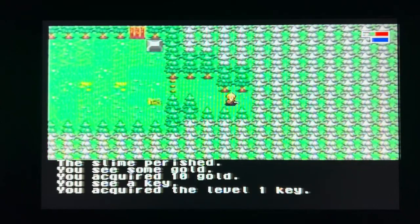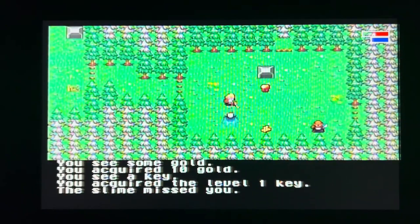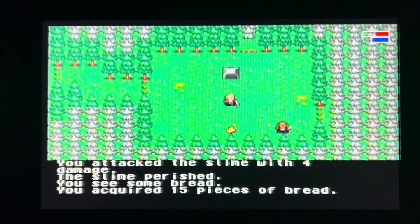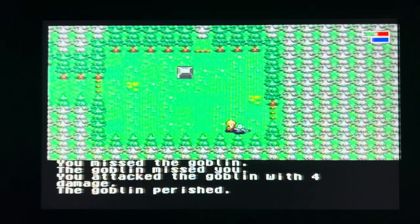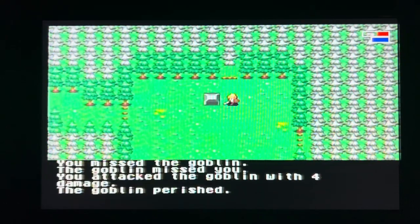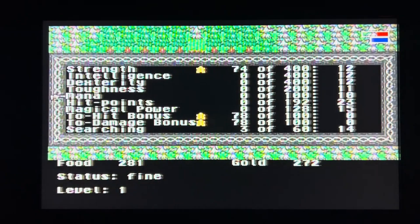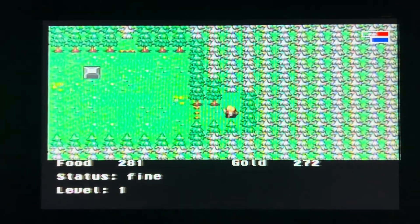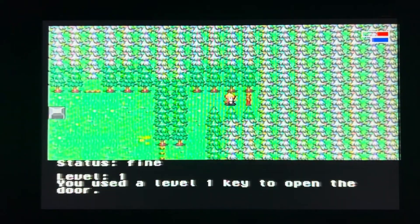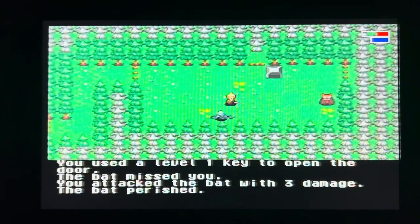I apologize for the video footage — I was actually doing better than that. On my first try, I got killed by one of the most powerful enemies in the game; I was close to beating it too. Anyway, you go around exploring, killing enemies, and finding loot. There are potions to grab, including antidotes, and magic spells like healing, curing, or attacking enemies.